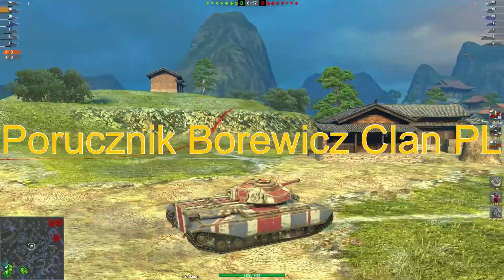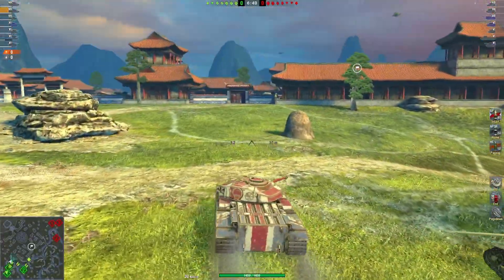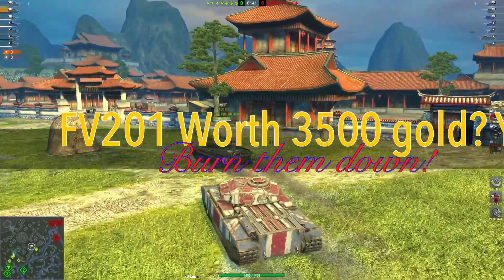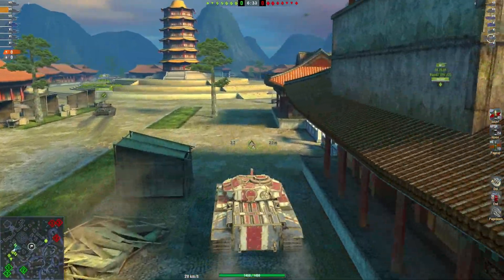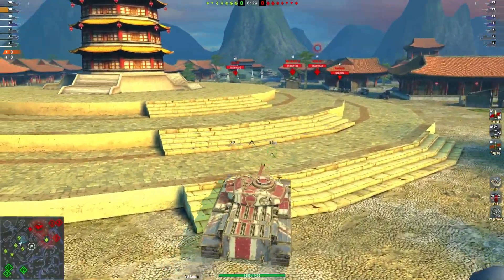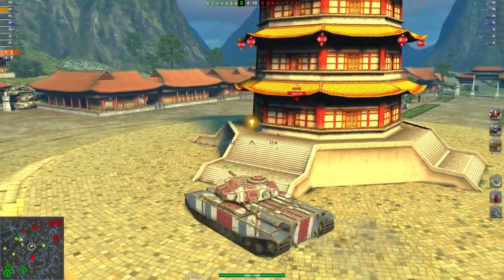Hello, wonderful person! Shout out to you from the PL clan. The FV201 is worth 3500 gold, and it's a tank with just under 3000 DPM — which is why I called this 'burn them down', because that's exactly what this tank does.